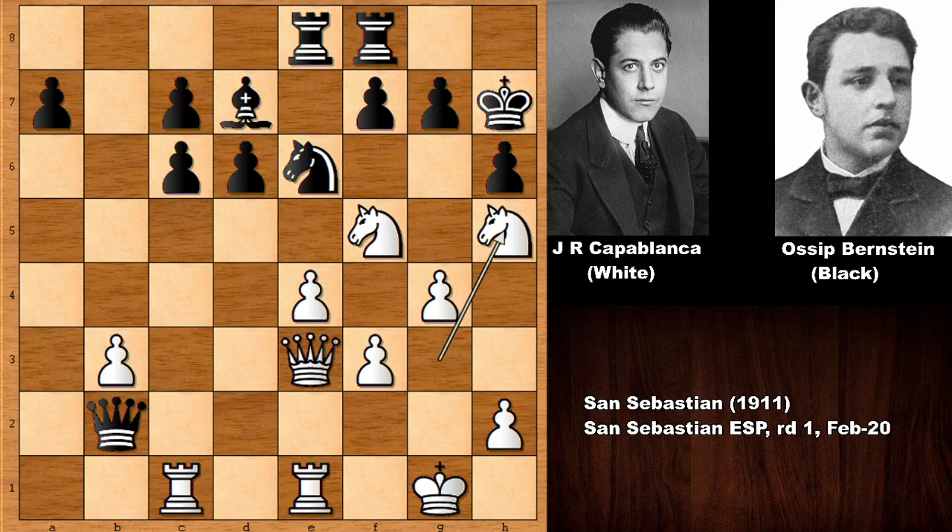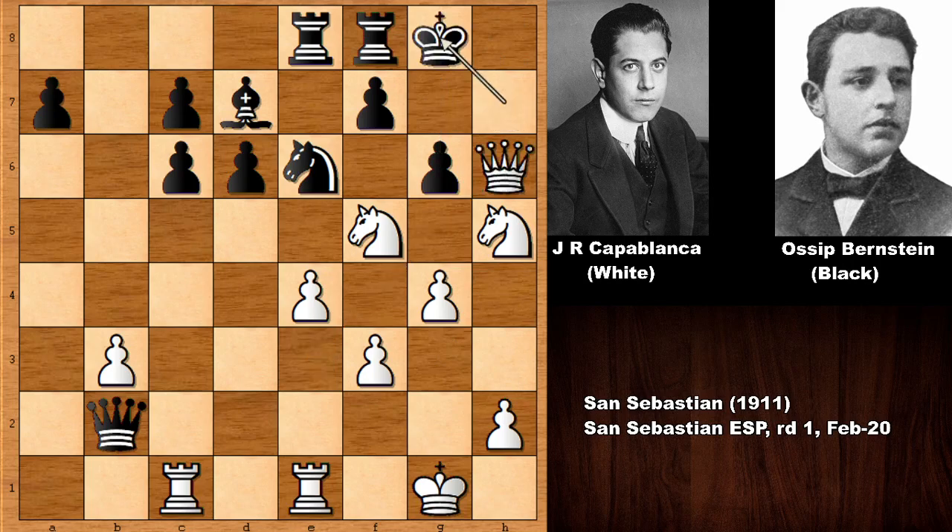In this position we have rook to h8, but what happens if pushing the g-pawn? Queen takes on h6, king goes back, and the queen and knight are defending the checkmate threat — so there is no knight on f6, or queen to g7 checkmate. But can you see a winning move in this position?